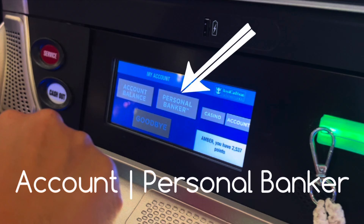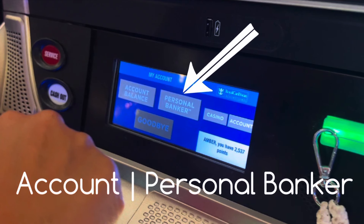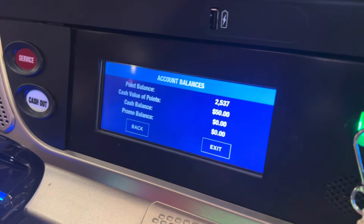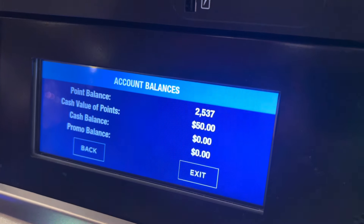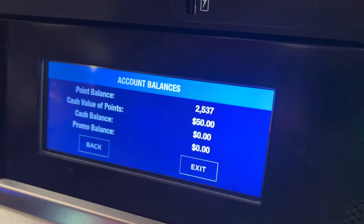So what she did was she pressed — what did you press? Personal banker. Personal banker, and then what do you do? My total rewards. So for this cruise you have 2,537 points, which equals $50.